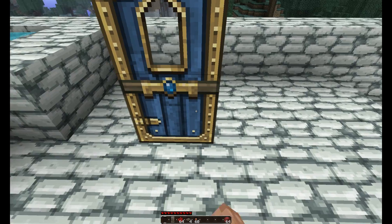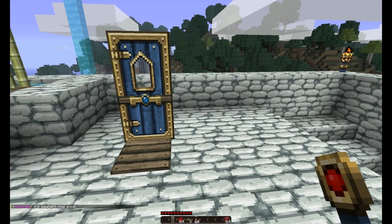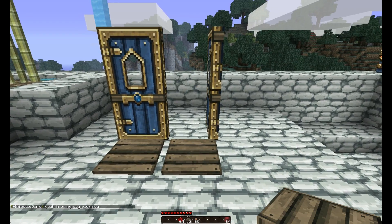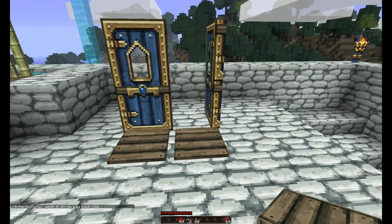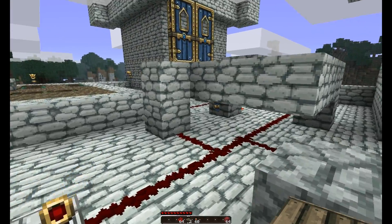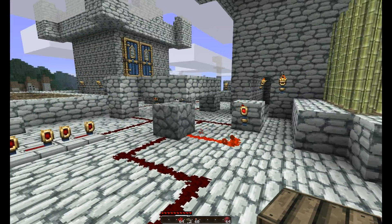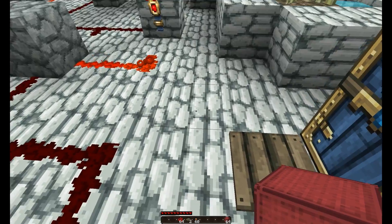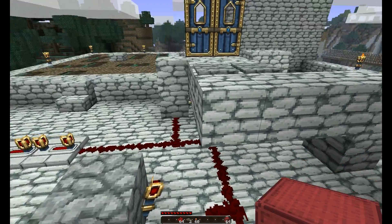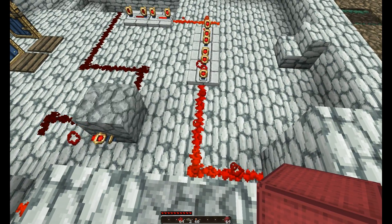A single door — you put a pressure plate in front of it. When you step on the plate it opens, when you step off it closes. Pretty easy. But you take a second door and you put a pressure plate in front of it, and this happens: the two doors actually become inversed. So this one is going to close instead of opening. And so that's why I have to have reverse polarity on these doors to make them work properly.